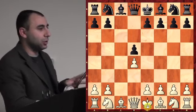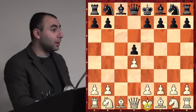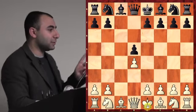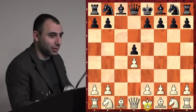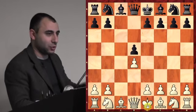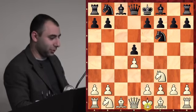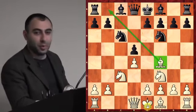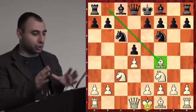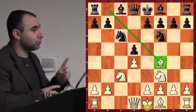After bishop f4, black plays e6, you play e3. You want to castle but you need to develop your light square bishop first. In the Slav Defense exchange variation — same as Queen's Gambit Declined — your light square bishop belongs on d3. He goes here, castles. When you see an open file, put the rook there. Play rook c1.